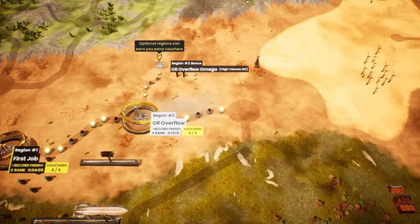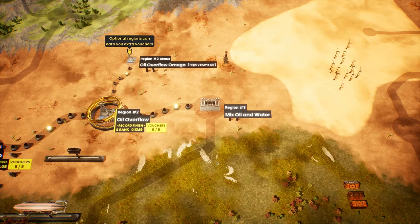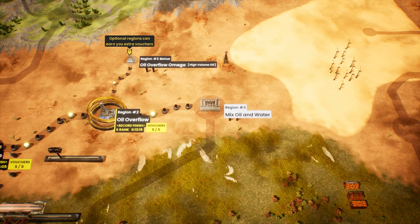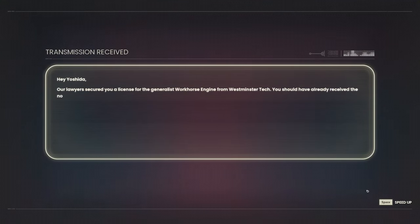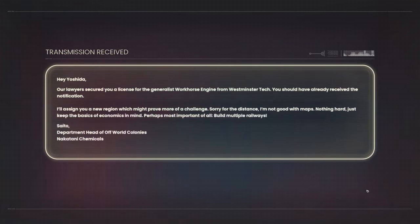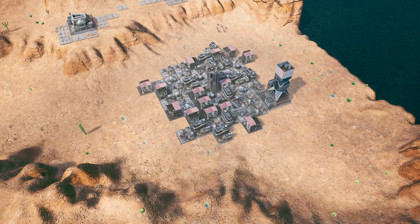Optional regions can get extra stuff. Permanent license unlocked — excellent news. We've got high volume oil, which I am interested in. Mixed oil and water — we've already mixed oil and water. I can take it, let's do it. I'm loving this, I really, really like this game. It is fantastic — it's so concise and it feels so strategic, you know? It really does.